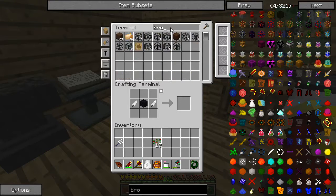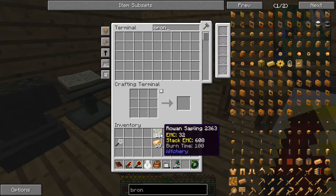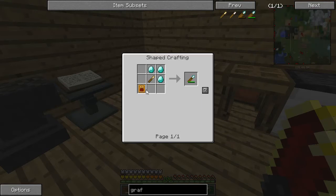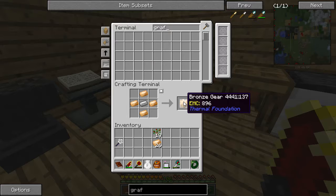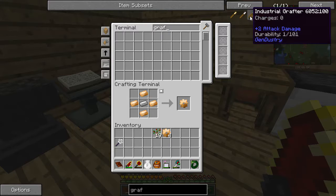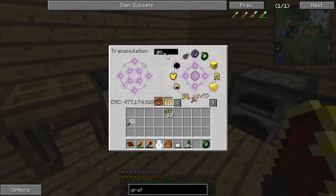Let me get some bronze - I have some. So - grafter. We have industrial grafter, power module - doable. One, two, three, four. Let's do this. I'm having - gold? How come I don't have any gold? That's insane.